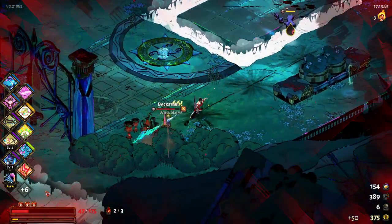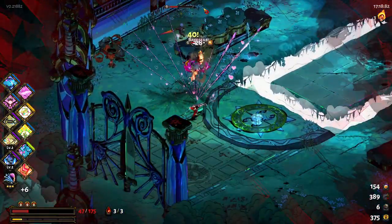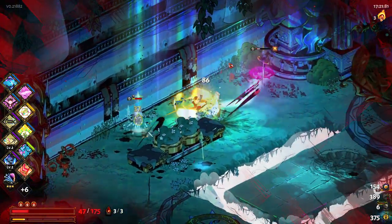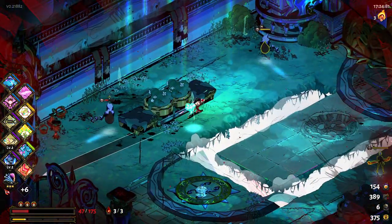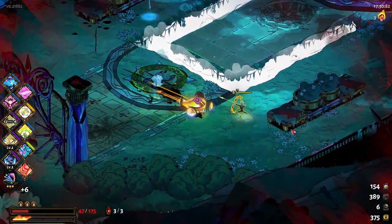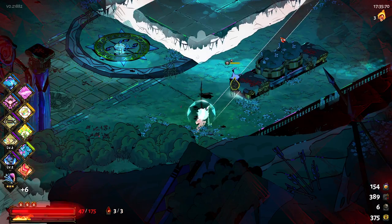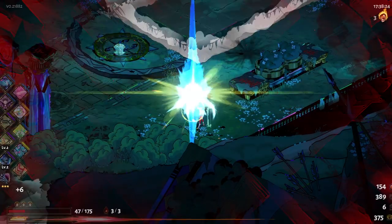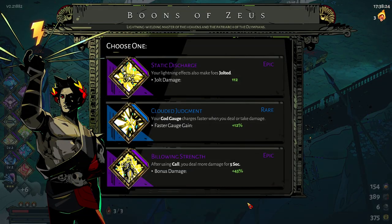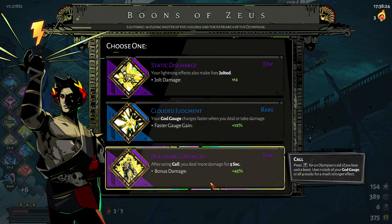That's a big ball of love being dealt with. There — let him recover. And that's it for you. You've got nothing on me — I gotta deflect on you though. So much for these jokers. Zeus — something good? Static discharge, clouded judgment, Billowing Strength as well. Rough choices. I think the Billowing Strength is going to be the best one in here.